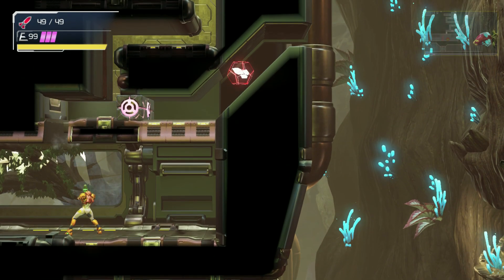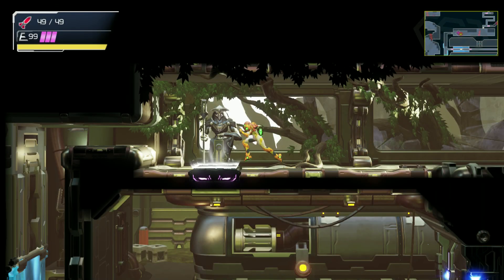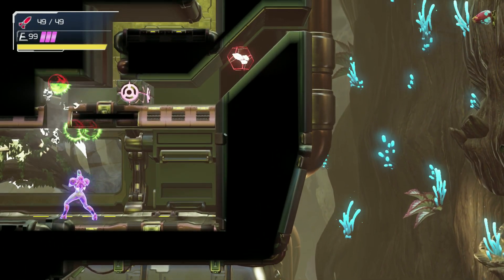From the end with the Chozo statue, start a speed boost and store the charge by pressing down. Walk directly underneath the beam block and use a free aim and look up.